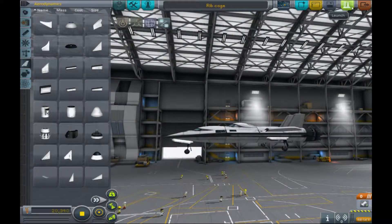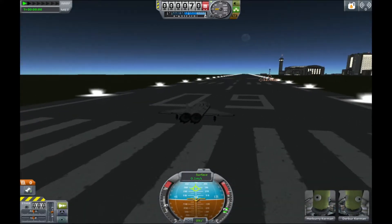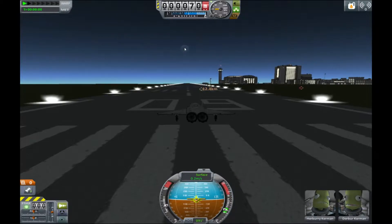Alright, so we're going to the launch. Now we're at the runway. Oh, look at the moon — it looks like the Death Star. You can see it right there, it just zoomed in.